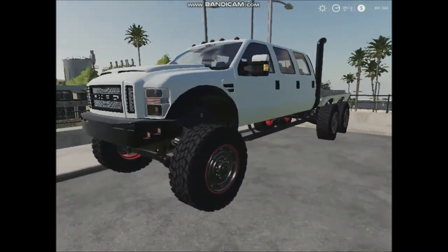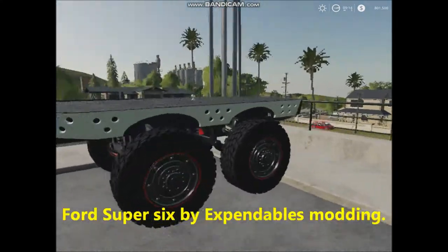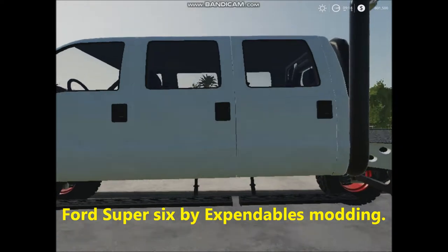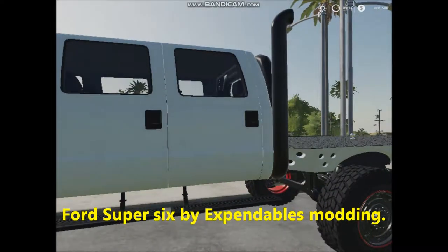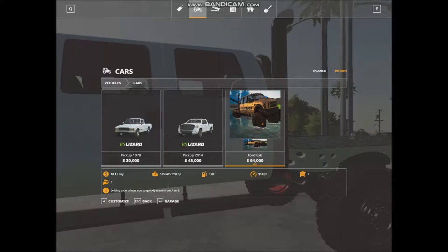Now this is the Ford — well, it's a six-wheeler as you can see, so it's obviously something custom. You've got an extra door there. Let's take a look at this on the store page. It costs $94,000, it's got a 700 horsepower engine, it costs $10 a day, and it goes a lot faster than 90 kilometres per hour.